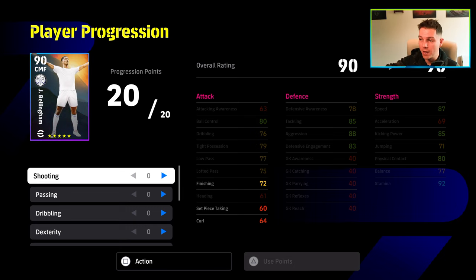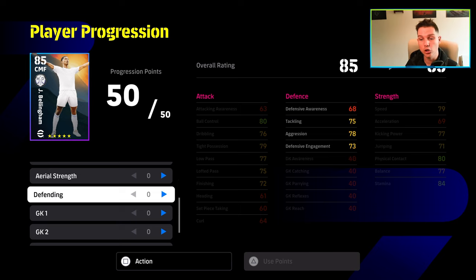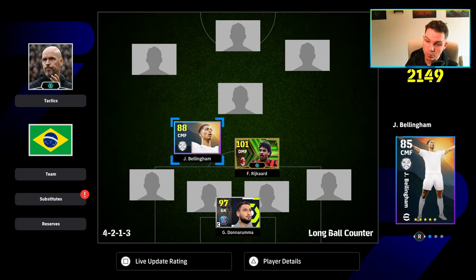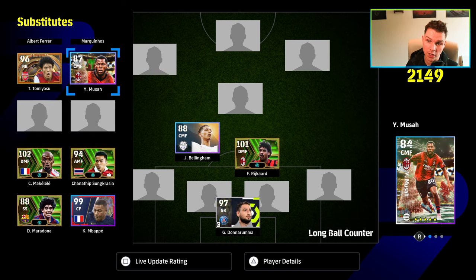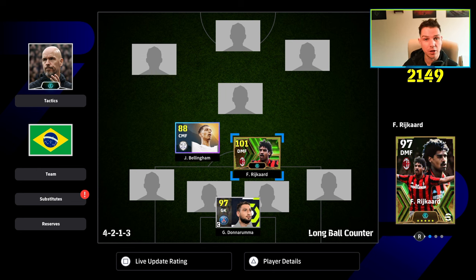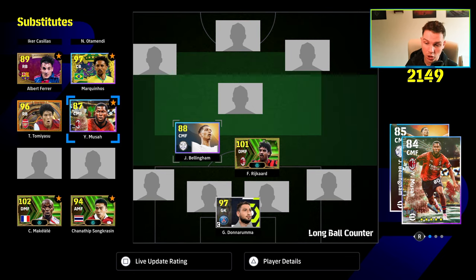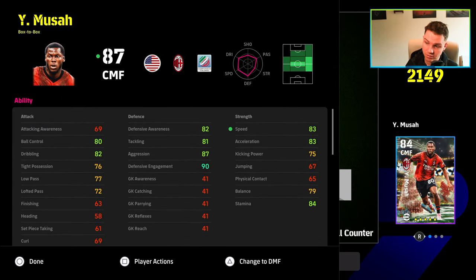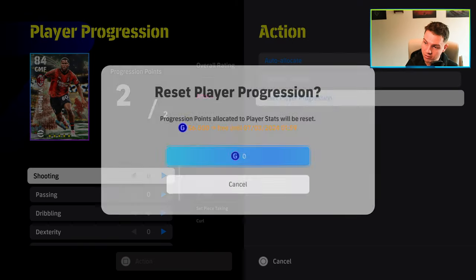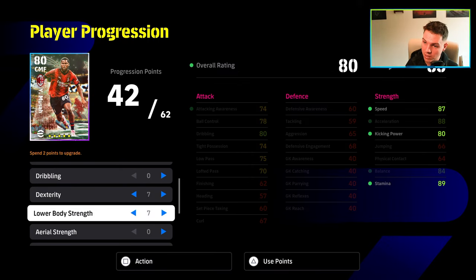Bellingham becomes a defensive box-to-box option that can slot beside Reikard — not on Makalele's level, but still very usable as a free player. The game practically tells you how to train these cards by giving you base stats. A free Bellingham versus a free Musa — the base stats hold your hand. If you want a double pivot, one should chase the ball and the other should let the ball come to him.